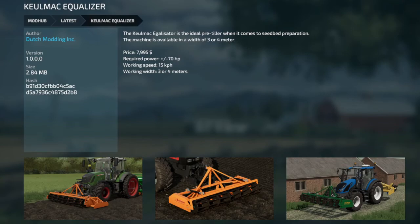The Killmac Equalizer — ideal pre-tiller for seedbed preparation. You get 3 and 4 meter widths. Starts at $7,995, roughly 70 horsepower. This is PC only.